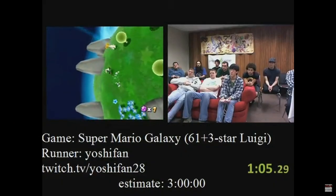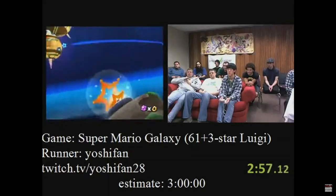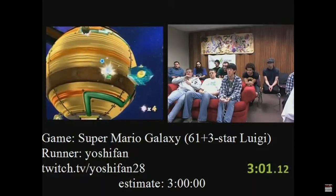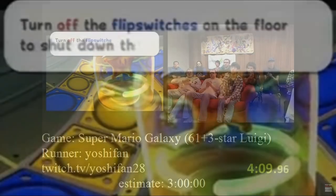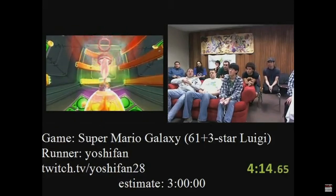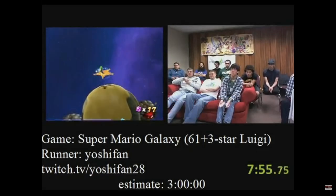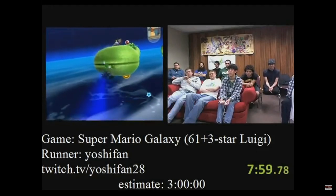Giselle repeats this for the next two Star Bunnies and then moves on to the next part of the stage where you're constantly bombarded with meteors. She collects the Star Chips and then moves on to defeat the two Goombas who hold keys that allow her to move forward to the next section, which is where the first Grand Star is being held. Another key thing to remember when speedrunning is to never talk to Lumas when you don't have to — they waste your time and often aren't very important to the run. Giselle moves on to Good Egg 1 and swiftly makes her way through the first portion of the level, where she pulls off the first real skip of the run.